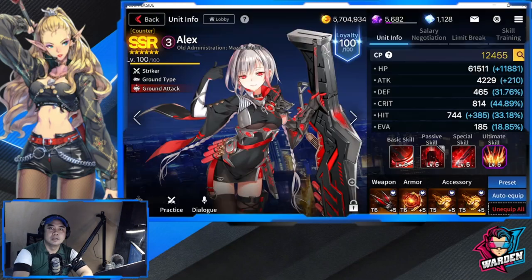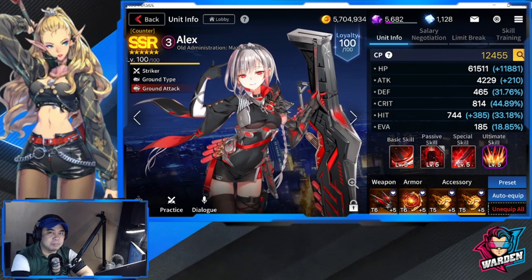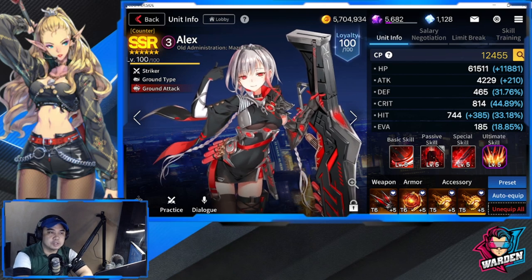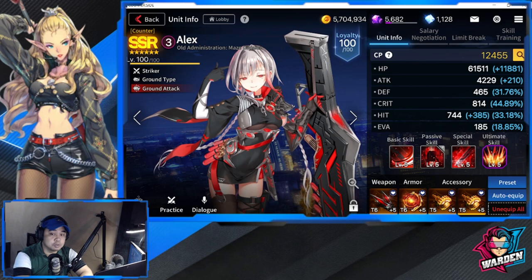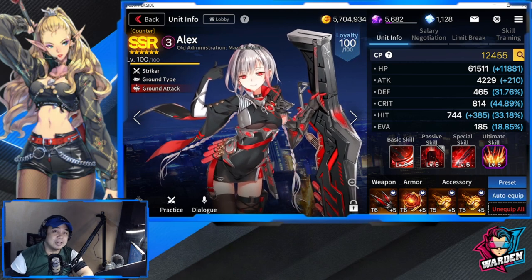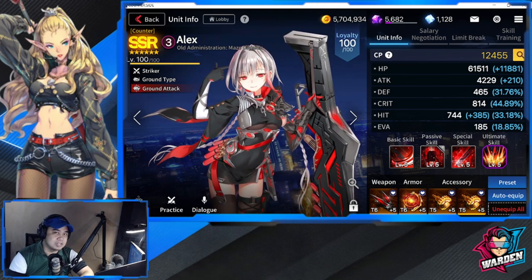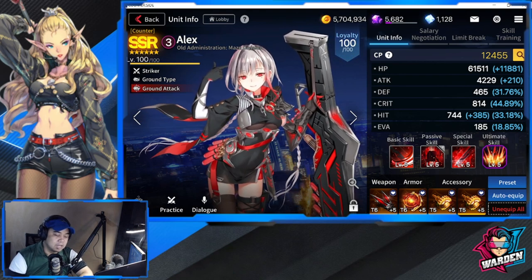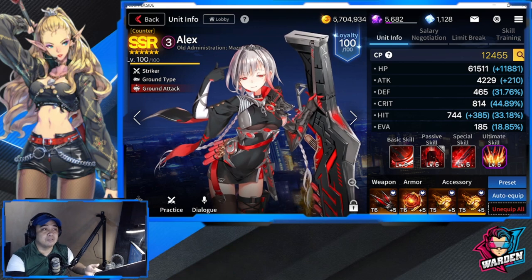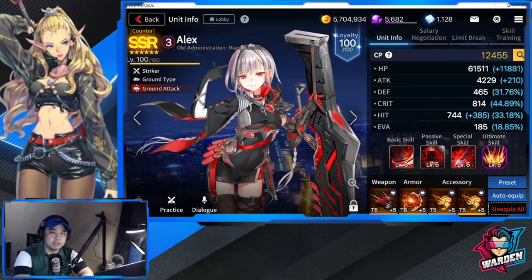My final thoughts for Alex: I think she's going to be specific to rush teams. I don't mind bringing her in other mixed teams, but she will really shine in rush teams — for counters or soldiers she can be your lead. At three cost she's only two cost as leader, and if you pair her with Naiel it will be chaotic if your opponent is not prepared to push back a rush attack.